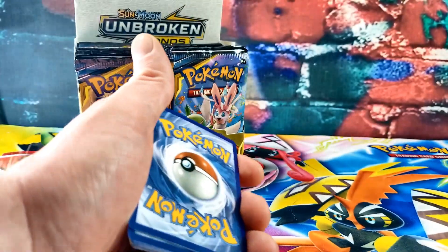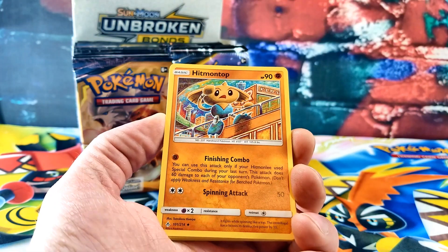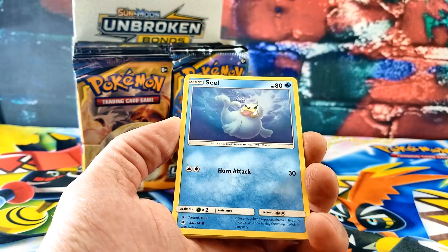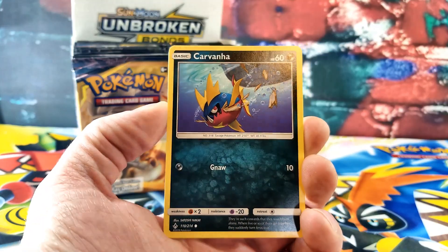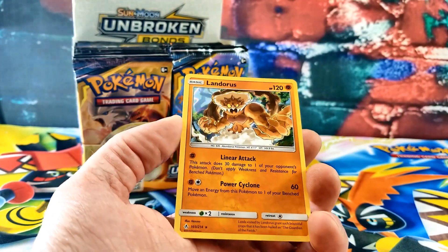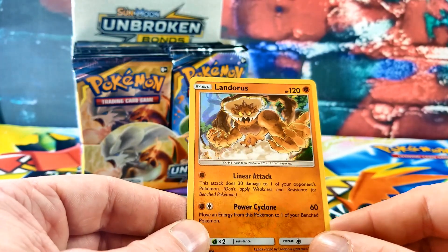There's the code. We have Lightning Energy. Gliscor, Frogadier, Aeron, Bellsprout, Gastly, Carvana. Triple Acceleration Energy for the reverse — so that's new. And the rare card is a Holo Rare Landorus, so he's shiny. That guy looks pretty tough.